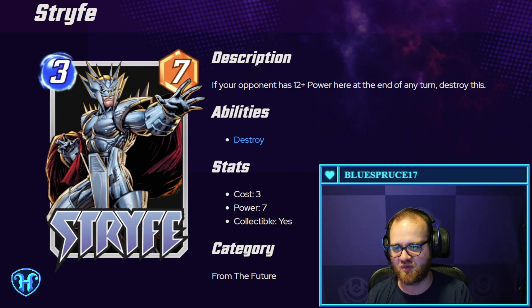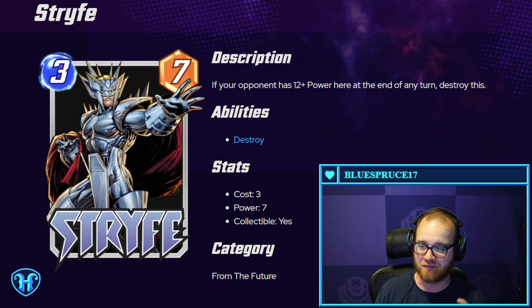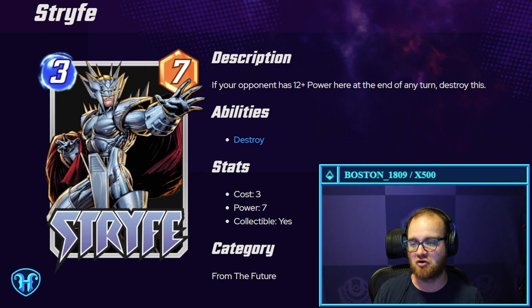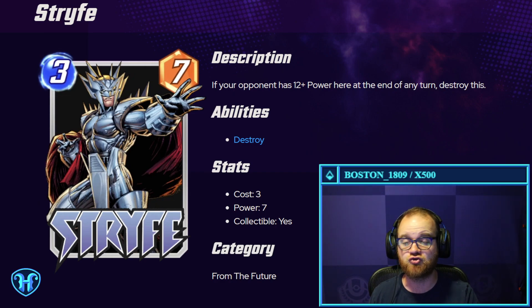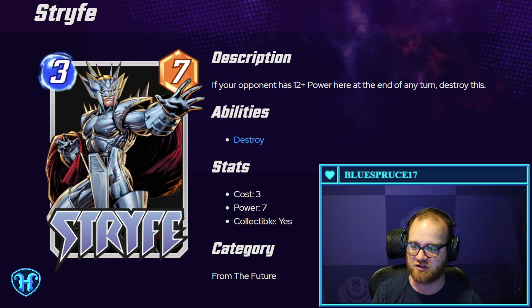Strife — the rate is good here: three mana for seven. If your opponent has 12-plus power here at the end of any turn, destroy this. That's got some risk attached to it. This is another card that could potentially be good in a deck looking to play two cards out on the later turns, where you have more control over what's going on. I could also see this being good alongside Hobgoblin and Green Goblin cards that move to your opponent's side of the board to reduce their power, making them less likely to hit that 12-power condition.